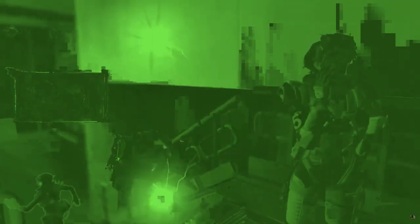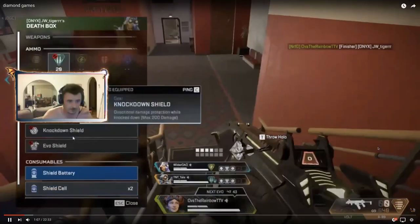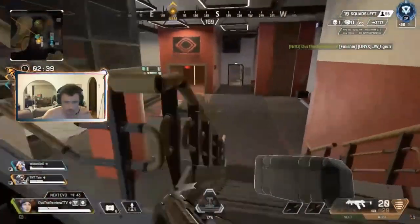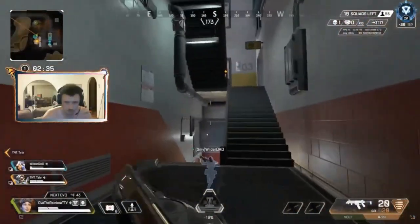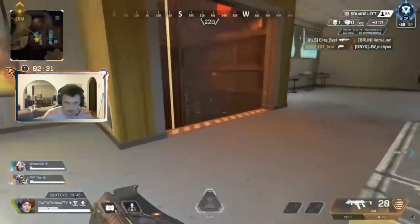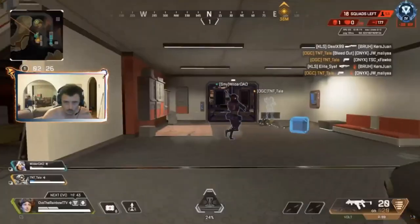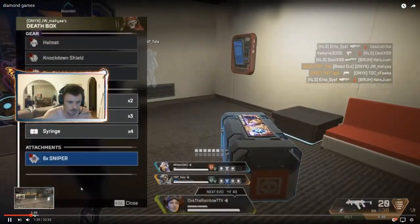Really good first knock. I really like how he dropped and stuff. Really good stuff. I also really like the landing in Lava City here. I think it's a really good place to land. Looks like his team wiped the squad — let's move on to the next fight.